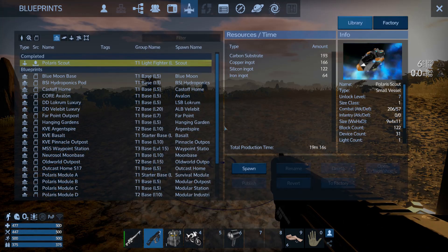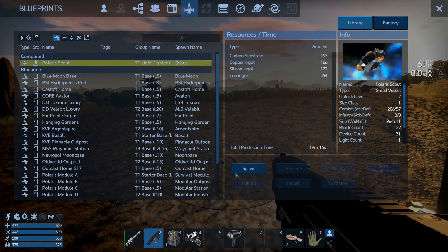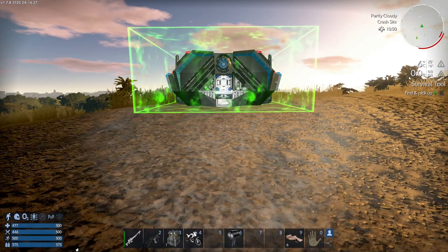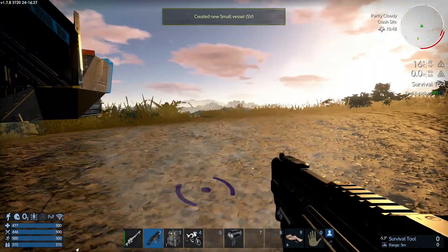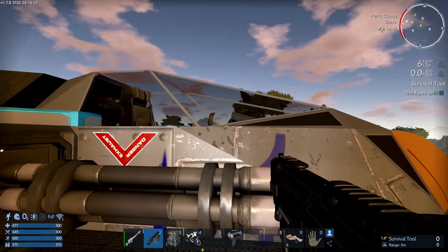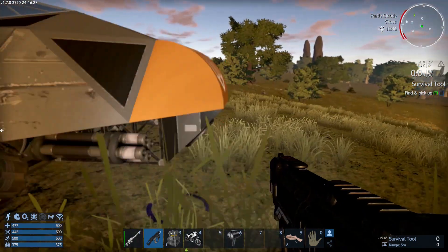Now what we can do: go into F2 and you'll find whatever you've made in the completed section up here. Just click on it, you have the spawn option, then just press spawn. You have to find somewhere green of course where it will allow you — and right there, done. We've now created this new small vessel. Just walk up to it — we've got some guns on it and all sorts.